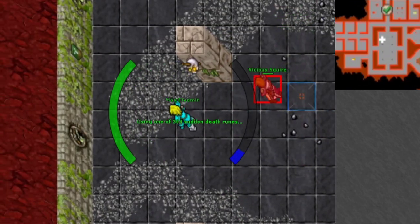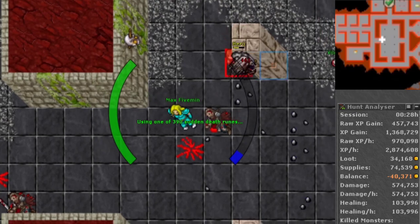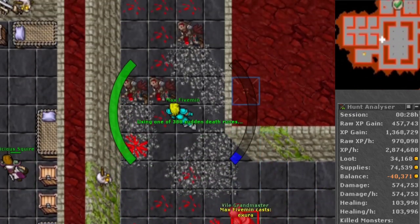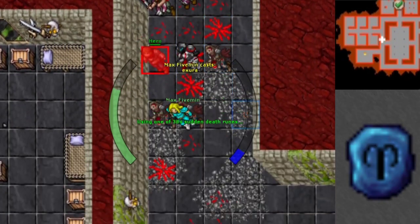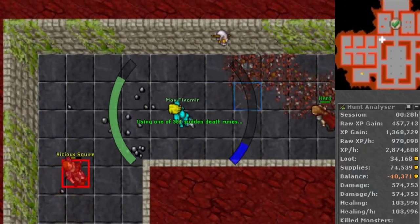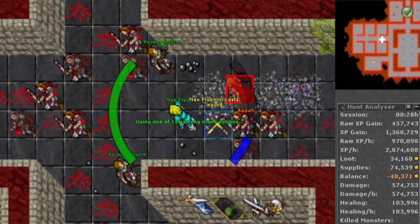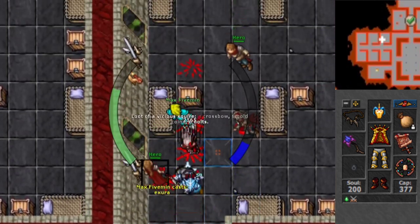Moving over to the level 120 Elder Druid. This character had double damage prey and followed the same path as the level 70 Druid. The only difference is that it used avalanche runes instead. In doing so, it came up to almost 3kk EXP per hour with a waste of 80k per hour. It also had slightly better equipment and a higher magic level of 77.